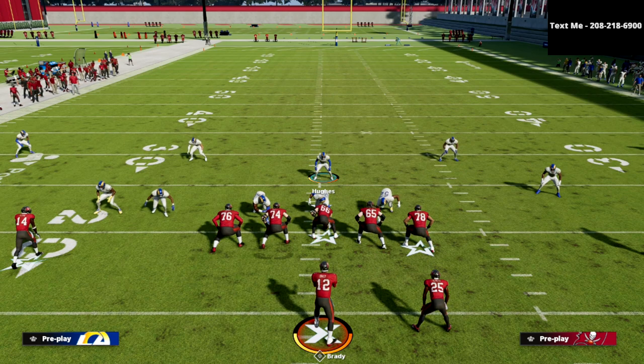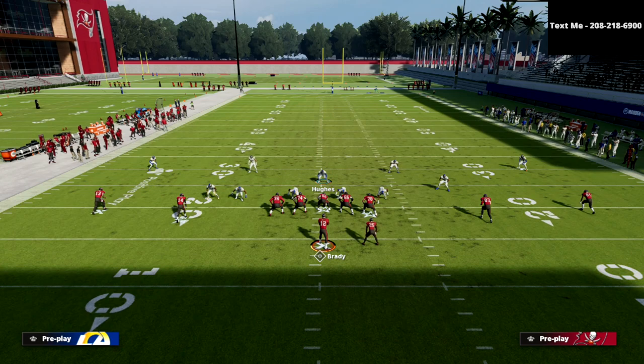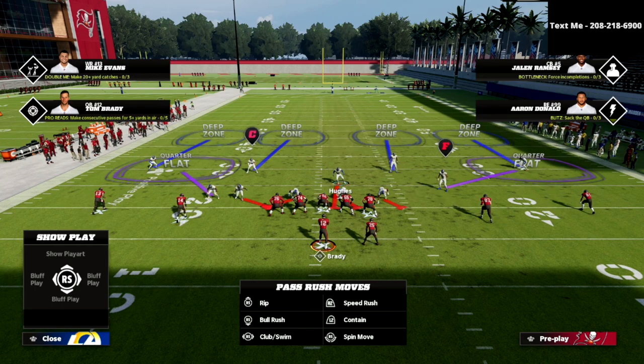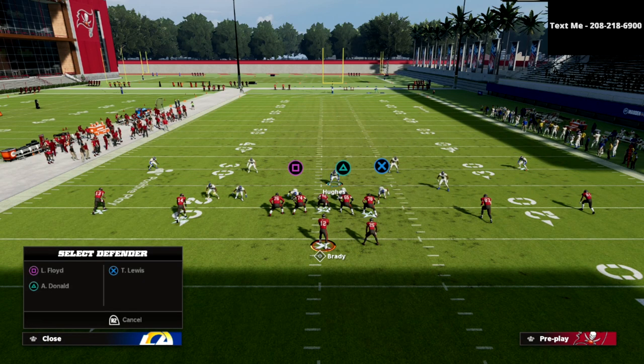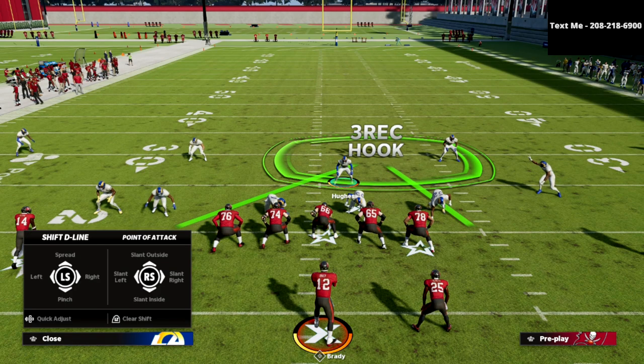Next, shift your defensive line to whichever side you want — I like to shift to the running back side and crash the defensive line out. The reason is I'm going to blitz my user, which is the middle linebacker, and bluff-blitz the defensive end on the outside of the line of scrimmage. If we shift them to the right, it'll be the right-of-screen defensive end; shift the other way, it's the left-of-screen defensive end.